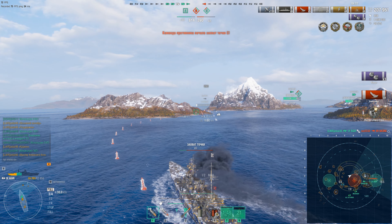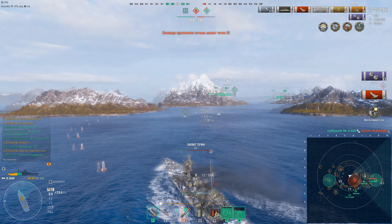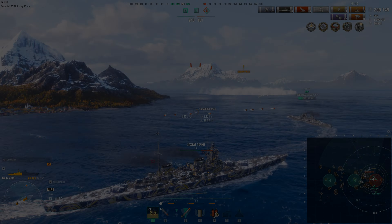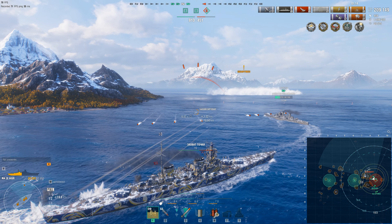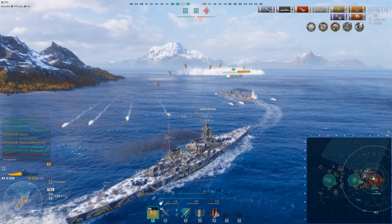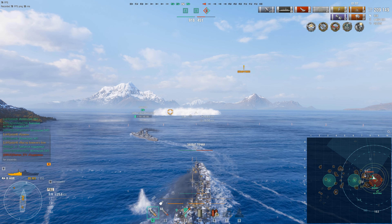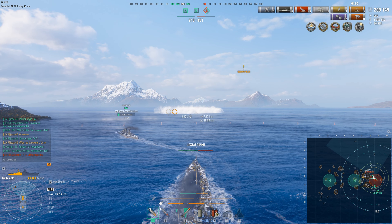To confirm: earning the 'Natural Disaster' achievement on Agir is no harder than on Azuma. Unlike, say, Siegfried, you don't need to spend the whole battle hunting flanking positions — you can simply stand angled and slowly grind down enemies with HE, or alternatively push a flank, actively using your armor and torpedoes in close combat.